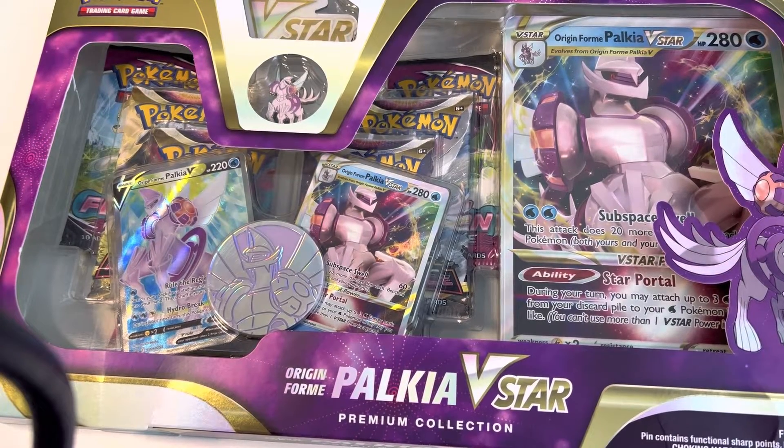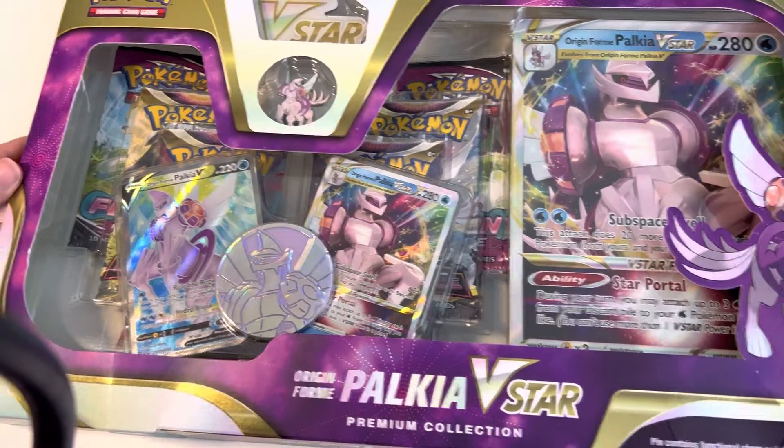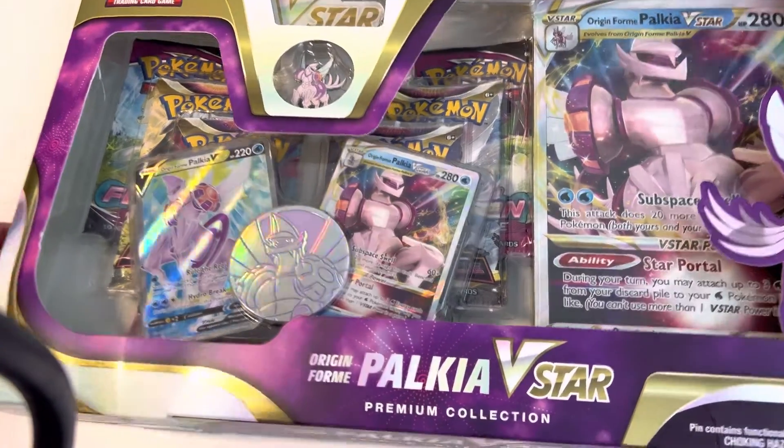Hey Ninja Draws art crew, I'm back again for another unboxing of Pokemon cards. This time I got the Origin Form Palkia V-Star Premium Collection box to open. I wanted to get the Dialga one, but they only had Palkia in stock, so I actually don't have Palkia in my collection, so I think it works out. Let's go ahead and get this one opened.